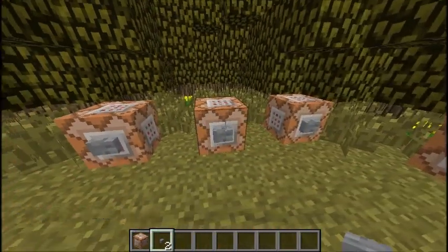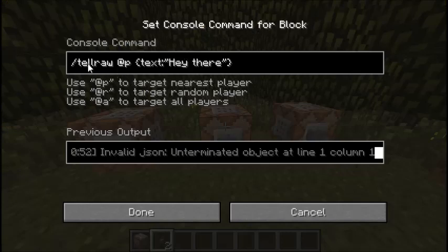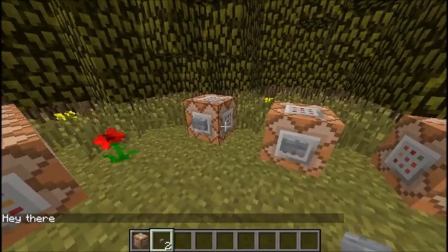It's just white and you can't change it. So if I come over here and use slash tellraw at player, then I just tell the closest player, then just text. This has to be in quotation marks — just 'hey there'. So if I say that, then it just says 'hey there'.